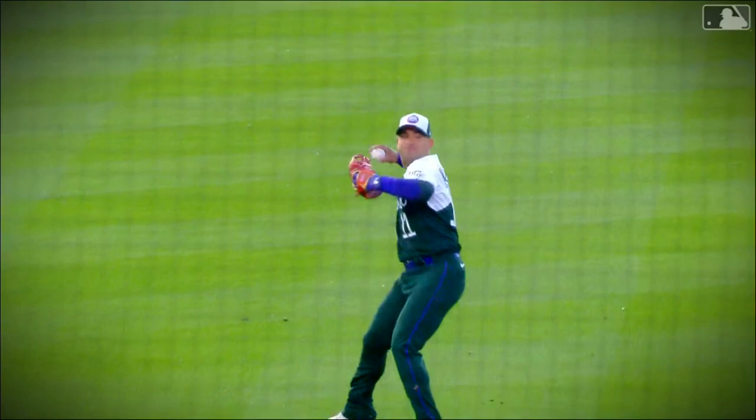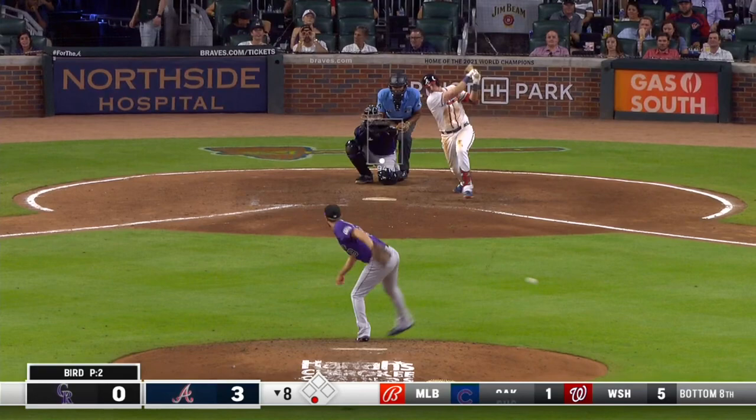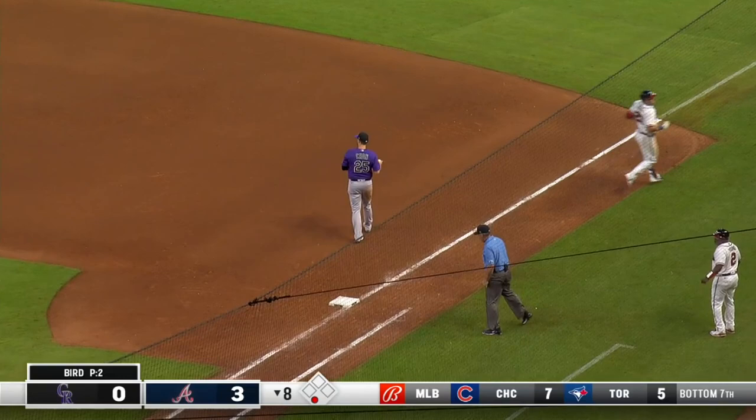Really the only way he could do that — turn and get rid of it in a hurry and get it in the direction of C.J. Krohn. On the ground and a diving play. Iglesias, what a slick play to take care of Riley.